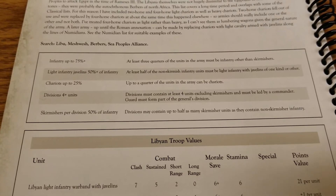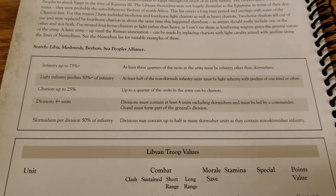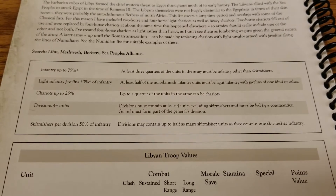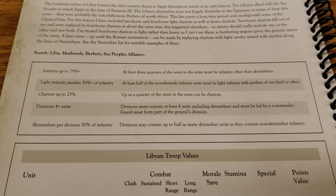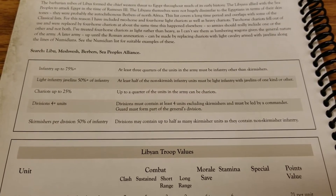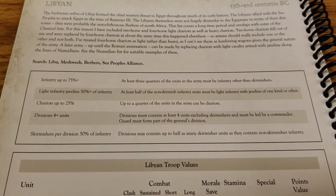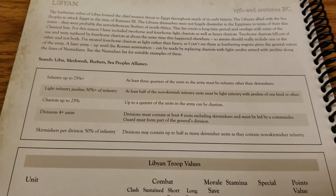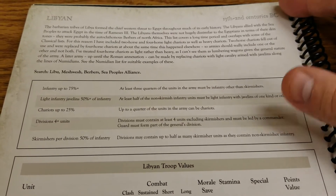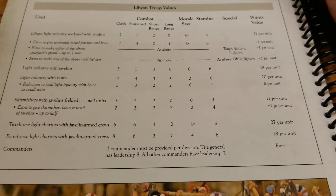So what do we get in this list? It's another one with a lot of infantry skirmishers and some chariot action — the standard template for many Bronze Age Mediterranean and Near East armies. Infantry has to be at least 75% of the army, non-skirmishers must be armed with javelins, and chariots can make up to 25%. The usual restrictions apply on divisions, units per division, and skirmishers per division.